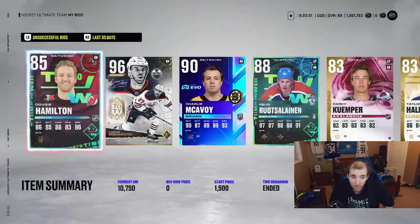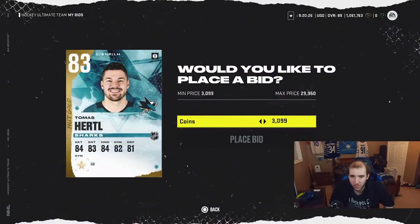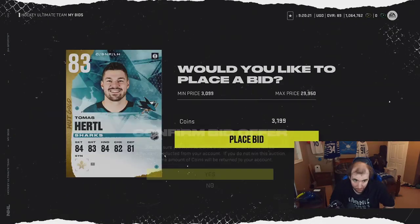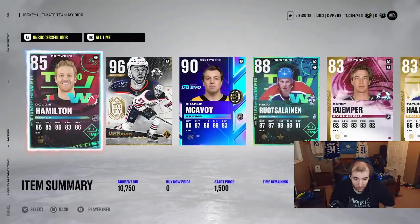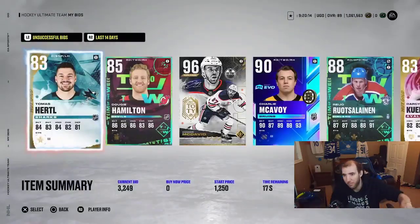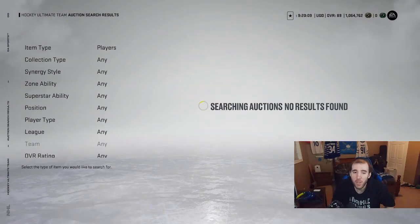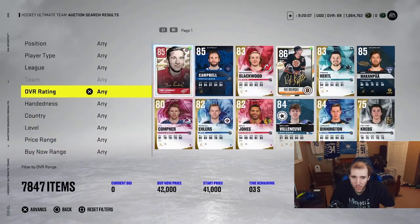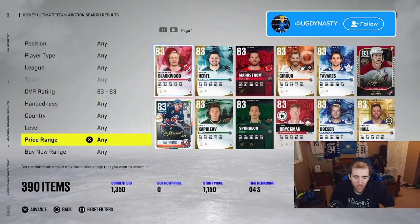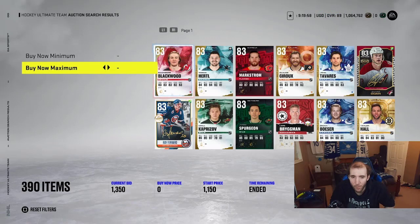Sometimes people just walk away after bidding and you already know the price range, so let's see if we can actually win this. That cost about 1,000 coins. Let's go back into the marketplace — we know the 83s are in the 4k range, and sometimes you can get some good steals in that range.